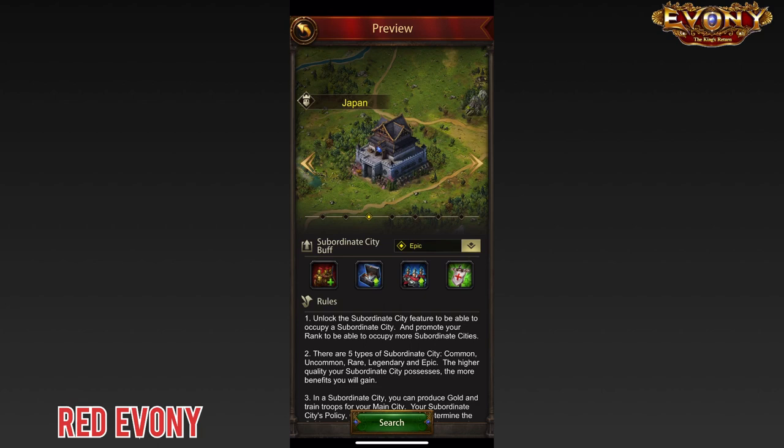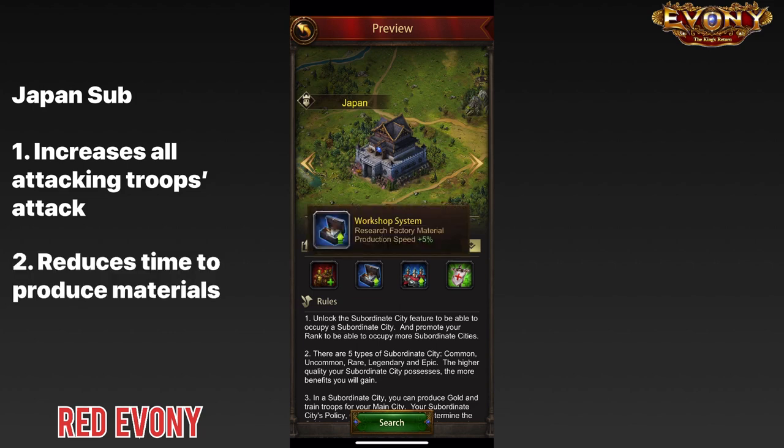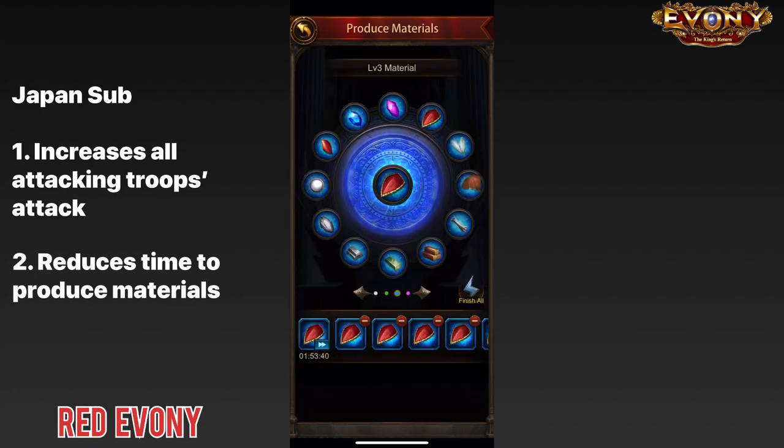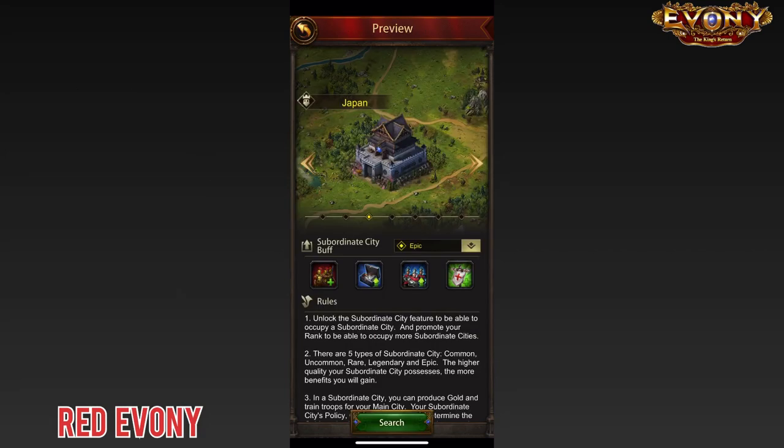Next up, the Japan subsidy. First buff: main city attacking troop attack — in PvP when you are sending your troops out to attack, it increases the attack of all the troops you are sending out. Second buff: research factory material production speed — in your research factory it reduces the amount of time for materials like dragon scales to complete.